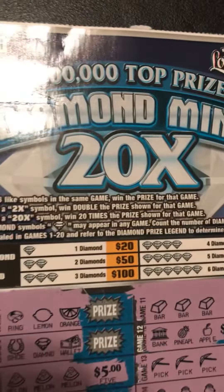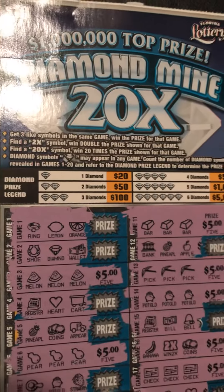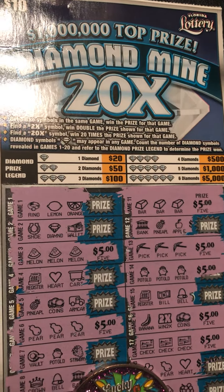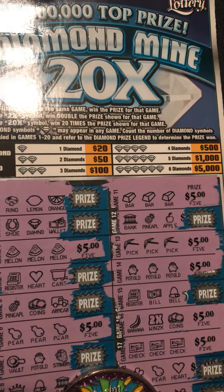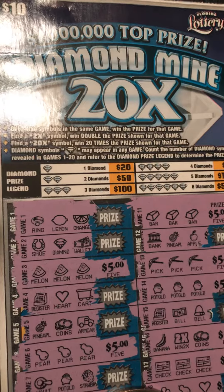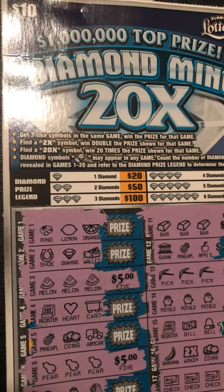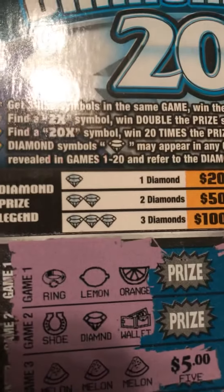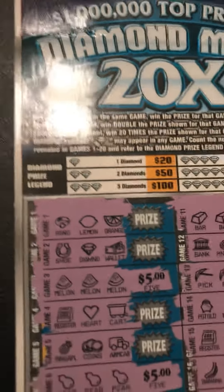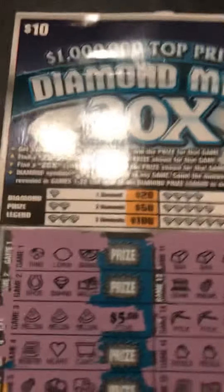Then over here — 5, 10, 15, 20, 25 — 2 times right there, times the 5, that's $35. And then those matching pairs is $40. But wait — Diamond! 40 plus $20, that's $60. $60 going on on this ticket.